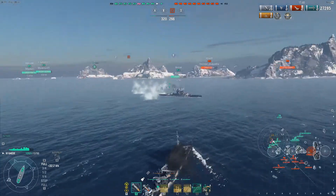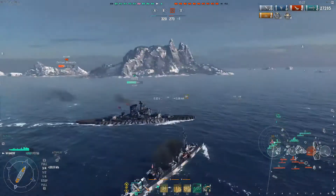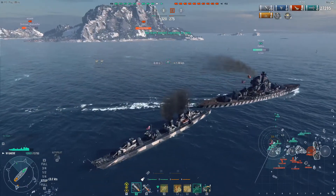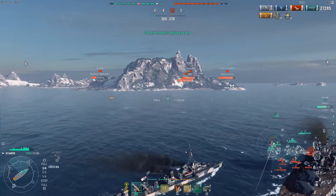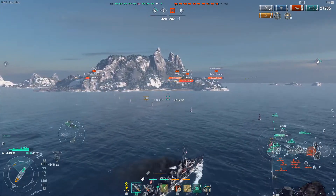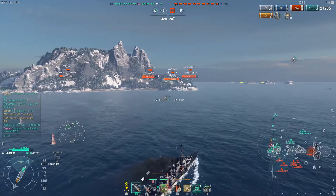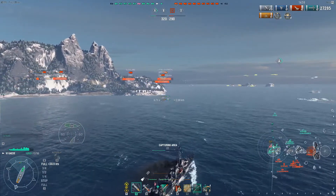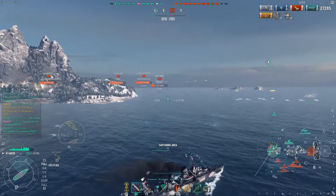Our team, for whatever reason, is starting to cluster over here. We have our Amagi and two of our Bayerns, and I really have to slow up here just so I don't run right into this Bayern. Fortunately we're able to dodge that fairly easily. The Gaede's speed is alright — it's definitely not the quickest compared to some other destroyers, but with the speed boost you can get up around 37-39 knots. That does allow you to get around the map fairly quickly.